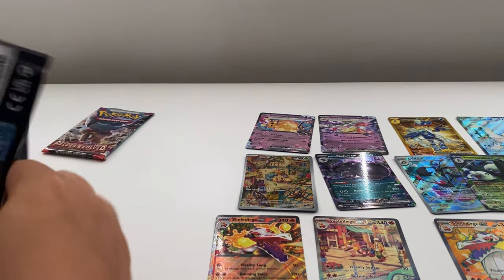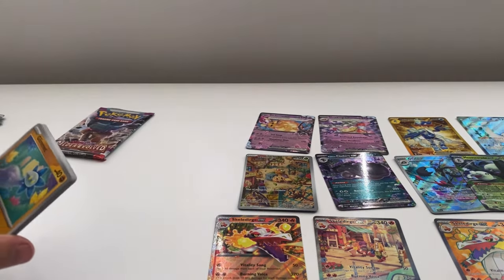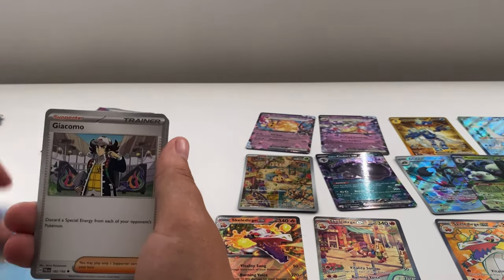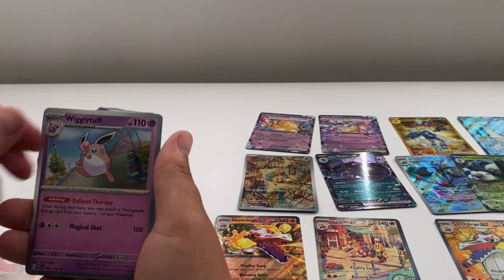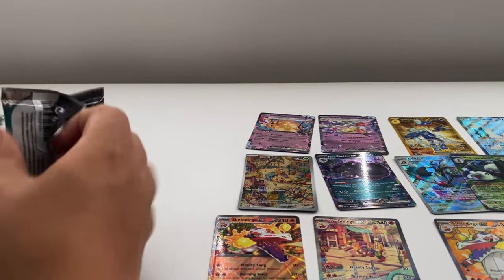Remember guys, I've got three giveaways — check out the details in the comments below. Three links — all you need to do is like, subscribe, and leave a comment so I can pick a winner. It's totally free. Next: Gothiel, Freckle, and a Wigglytuff. On to the last pack!